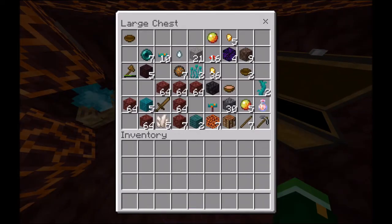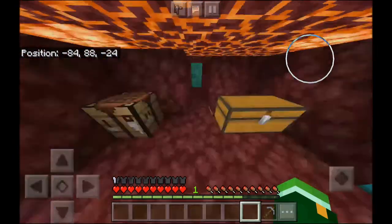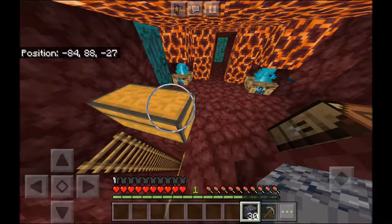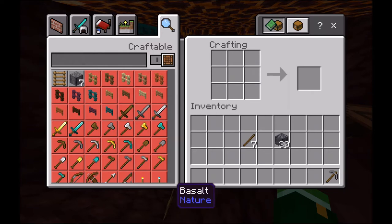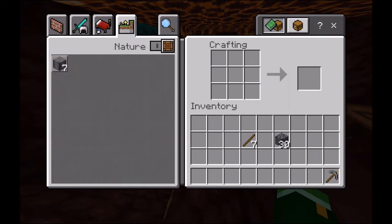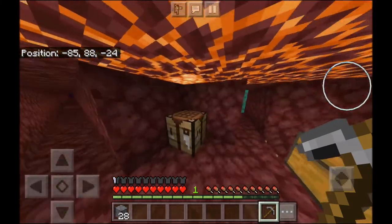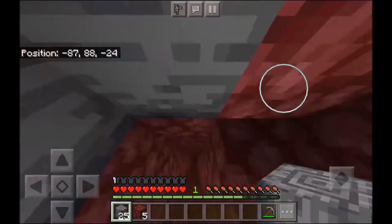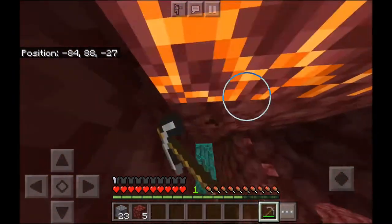Hello everyone, today I'm playing Minecraft again. I did a little bit off camera - I mined that way and that way. I also made a mine down here because it turns out basalt doesn't work for pickaxes, you have to use blackstone. You can find blackstone in the blackstone biomes, or if you go low enough down you can find it naturally occurring. That's basically what this mine is - my blackstone mine.